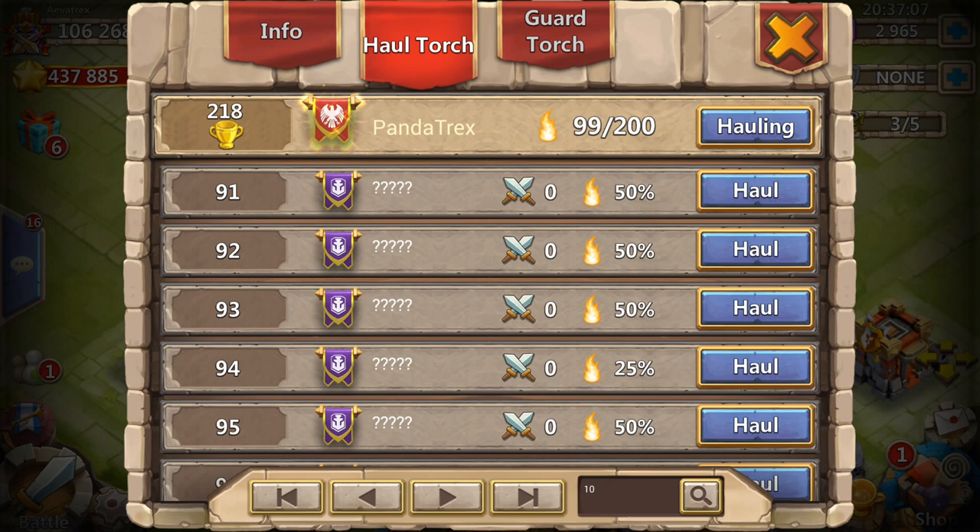I'd rather have a member do nothing than send 10 random hauls and put us out of position and get us targeted. The main things to take away: follow your leaders' instructions, during the last few minutes send your hauls and be ready to defend, but don't defend too early. Essentially you spend all these hours vying for position, and then in that last 15 minutes you want to get all the torches you can and leave your opponent no time to get them back. One person hauling randomly might cause your whole guild to get targeted and get nothing. So don't do anything without asking your leader. Thanks for watching, and you better not be the random hauler.